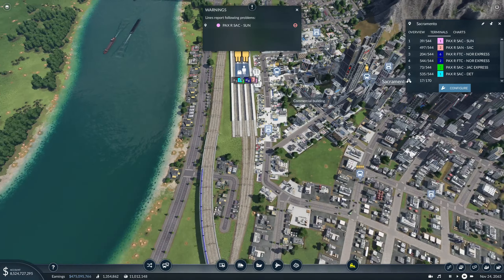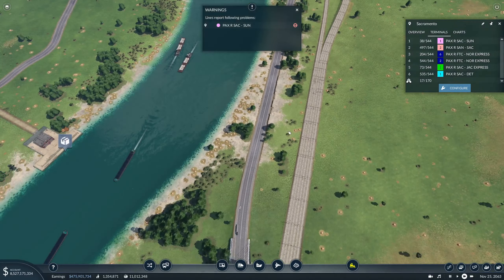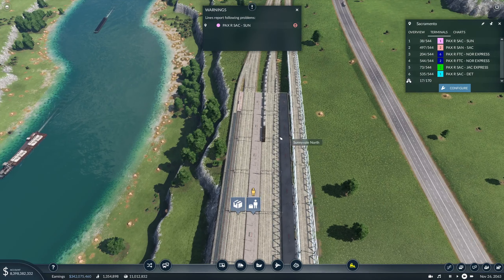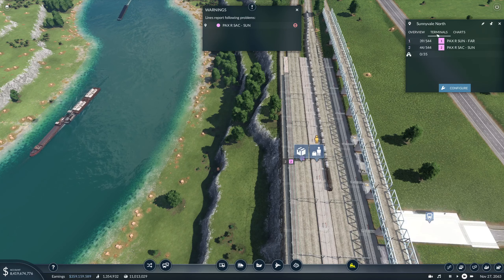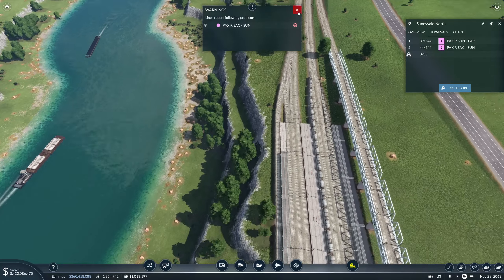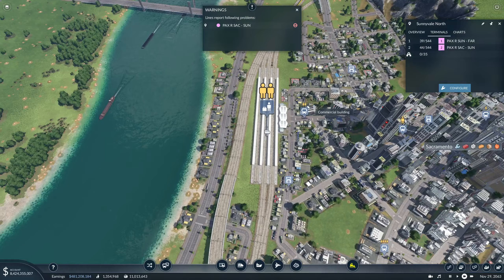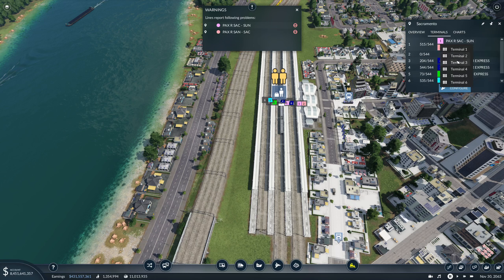The express needs its own terminal. One is here and you're going down to Sunnyvale. Why can't you connect that? Let's try something different - we'll put SanSac on terminal one and SacSun on terminal two.